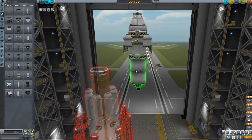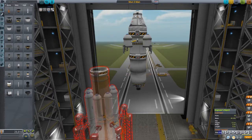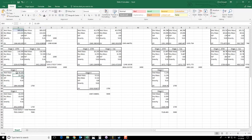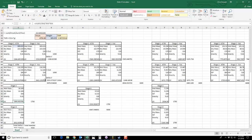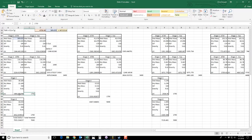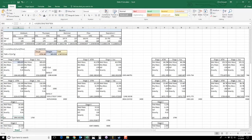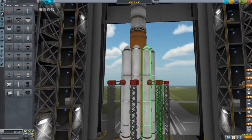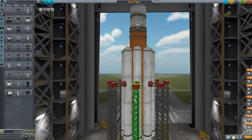Now for the third stage, we add a fuel tank and another poodle engine. We can see that the wet mass of this one is 38.185. Let's go ahead and drain that — we see the dry mass is 22.185. So once again we plug that in: 38.185 and 22.185, with the same 350 ISP because it's the same type of engine and the same coefficient. We see 1864 Delta V for this stage. Again, I like to have at least 1750 — that exceeds the minimum, so that stage is good.